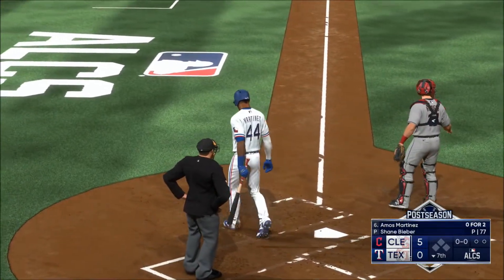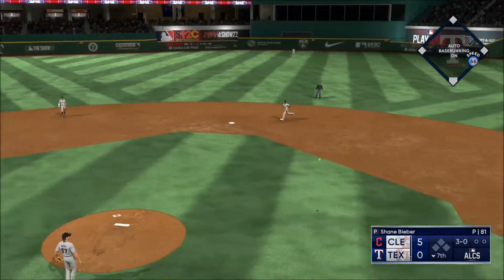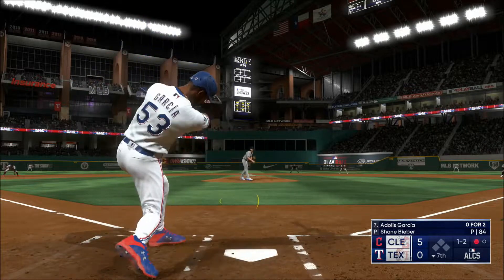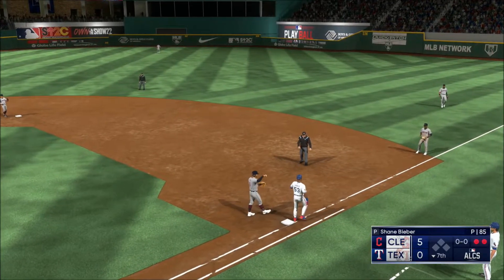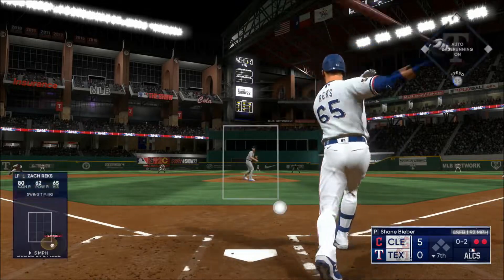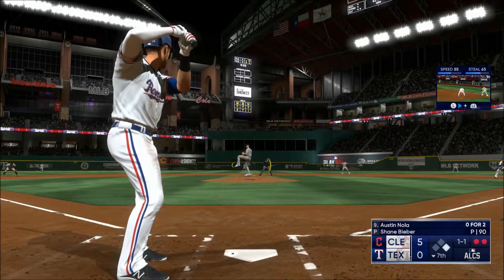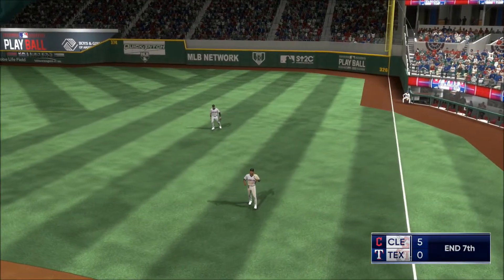Bottom of the seventh. The right-hander deals. On the ground to third, zips it across — one away in the bottom of the seventh. So next to hit for Texas. The pitch — chases it in the dirt, slider there. Two away now after the drop third strike. Now the left fielder, Zach Rex, two outs. Swing and a line drive to right field — and that's a base hit. That keeps the inning alive — you can feel this crowd waking up a bit. This one popped up. Palacios settles underneath it, and that is that.